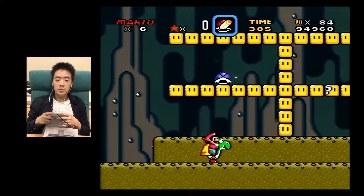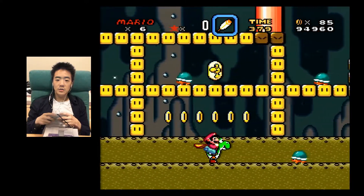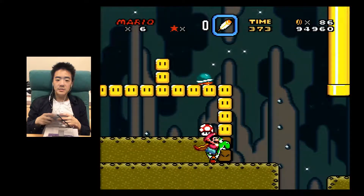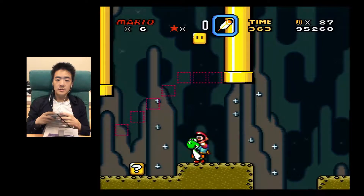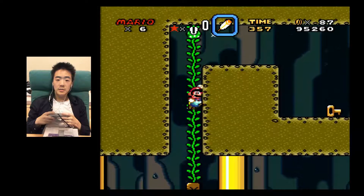Super Mario Maker — if Yoshi eats the beetles, he just spits them out. But in this game, Yoshi eats it for good. I'm gonna have to sacrifice Yoshi here. Bye-bye.